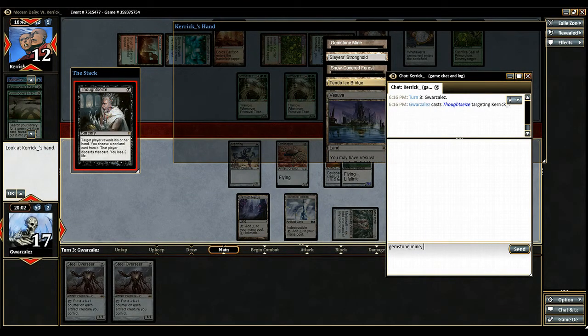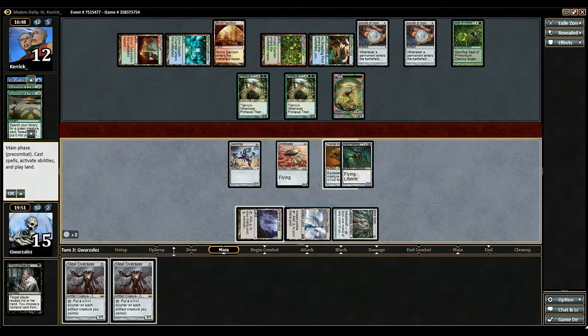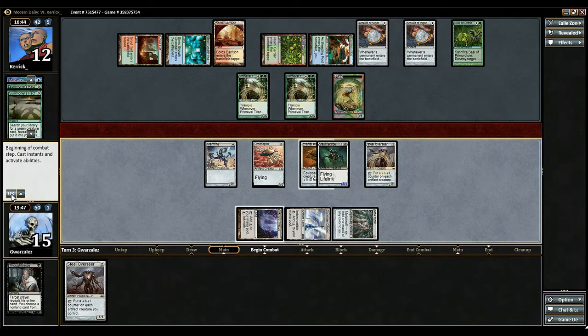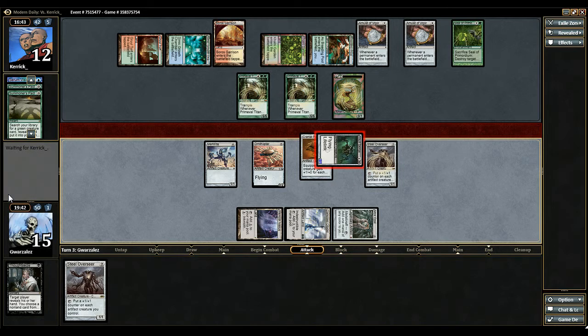All things I can't take: Gemstone Mine, Slayer Stronghold, Tendo Ice Bridge, and Vesuva. I think we've lost this game at this point since he can now just destroy our Cranial Plating. But I'm not going to give up — I don't like giving up. I think he just kills the Vault Scourge.